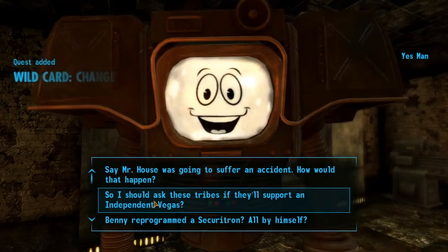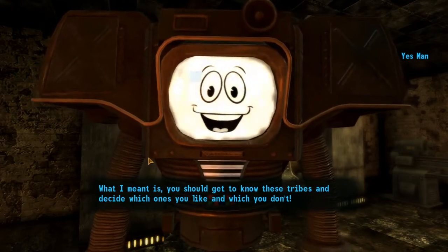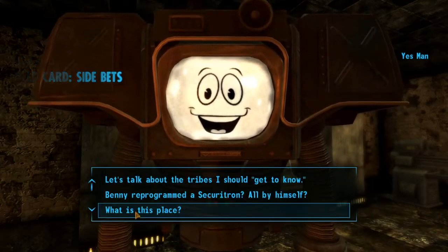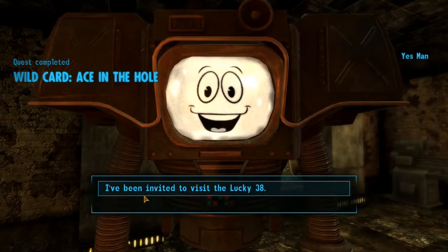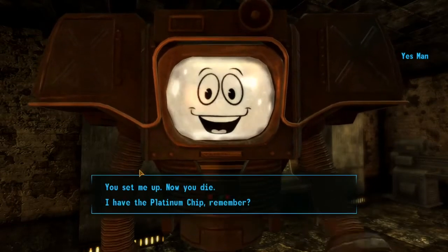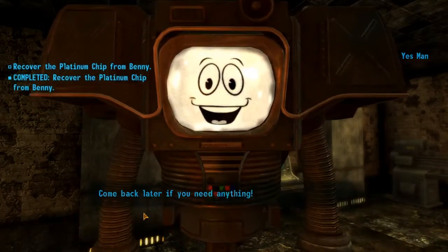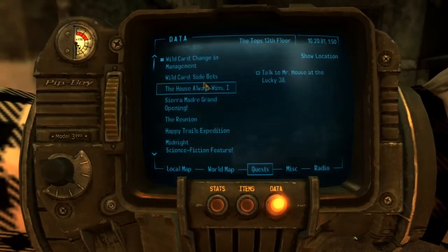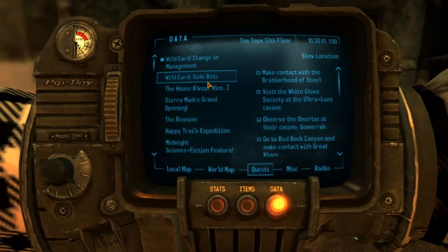In the dialogue you'll want to get to know the tribes. There's also the option involving the Securitron and the Platinum Chip. Essentially, you'll want to select the option to kill or disable Mr. House, and that will start the Wildcard side quests.